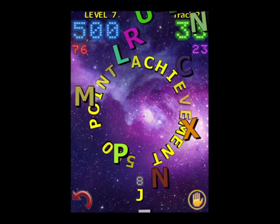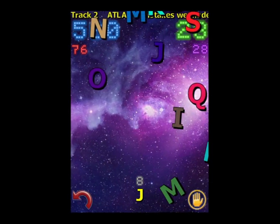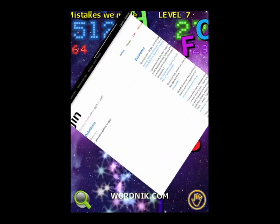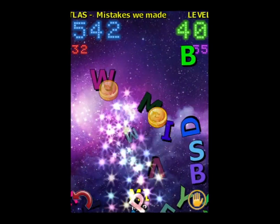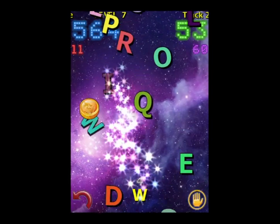We get achievements from time to time — that's a 500-point achievement. Watch the word predictor in the bottom center: it provides "jump," but I back it off using the red arrow on the bottom left. Then I get the dictionary for the word "jin" — J-I-N. There's the force field. When you have that force field, you can really make some letters and tap on the green arrow on the bottom right to rack up points.